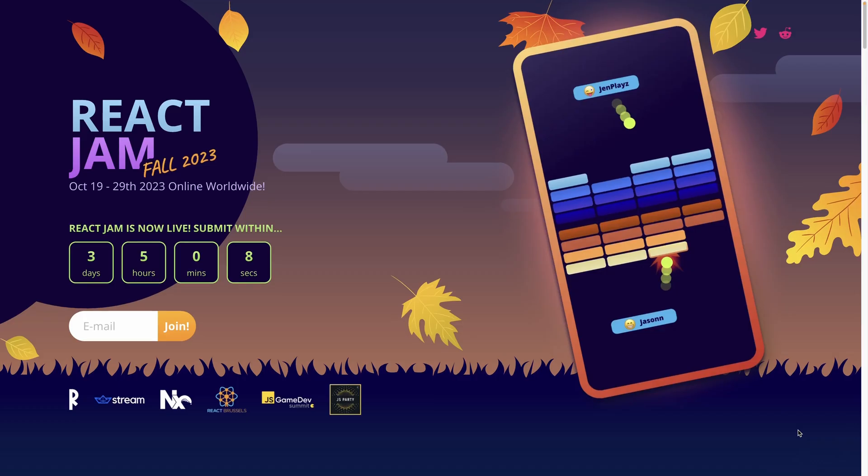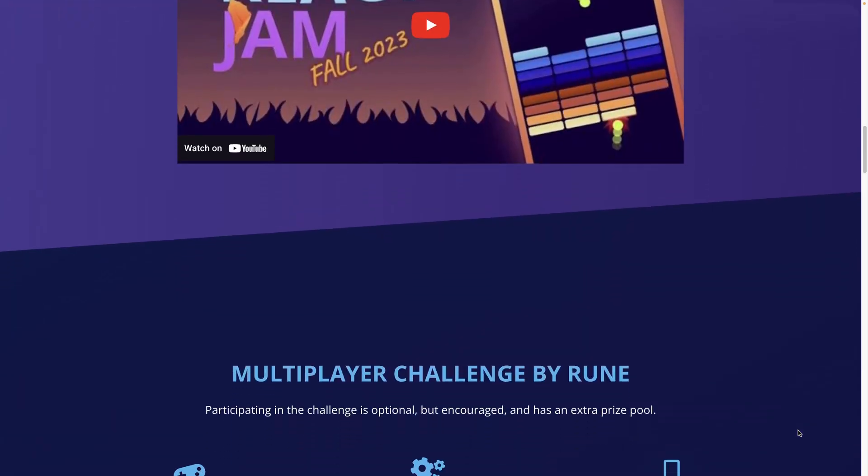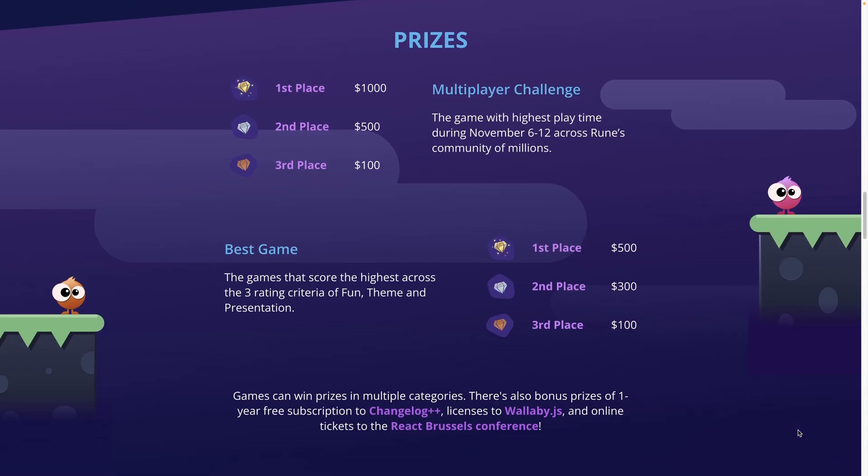React Jam is an online event for developers to create games using React in 10 days. It's a great occasion to build a 3D game with React Three Fiber and have fun. After I failed to submit anything for the previous edition, I couldn't miss this opportunity.